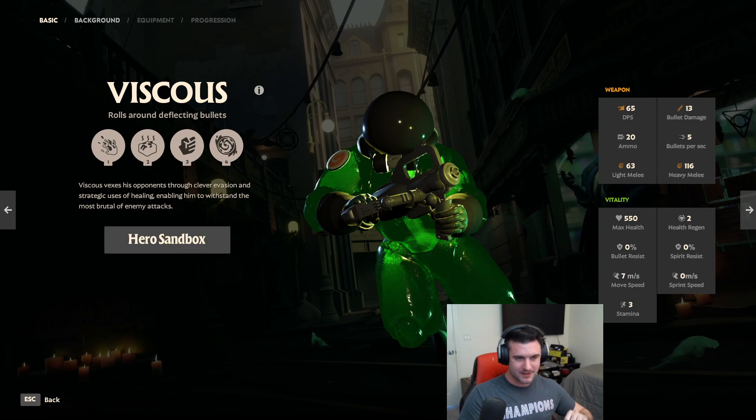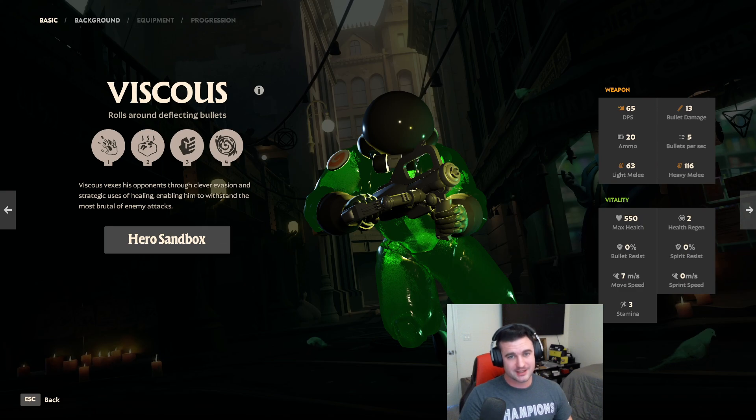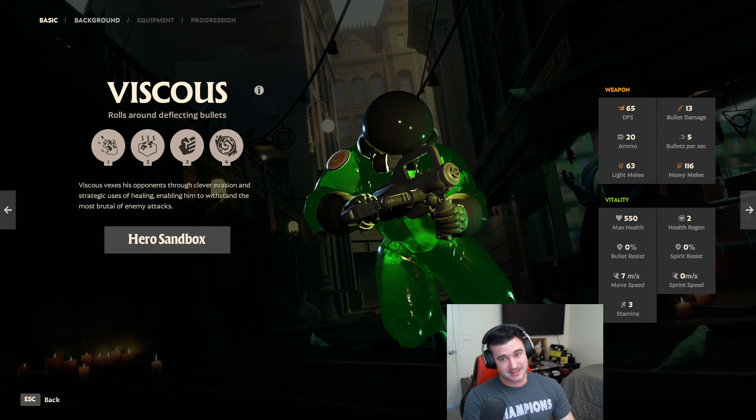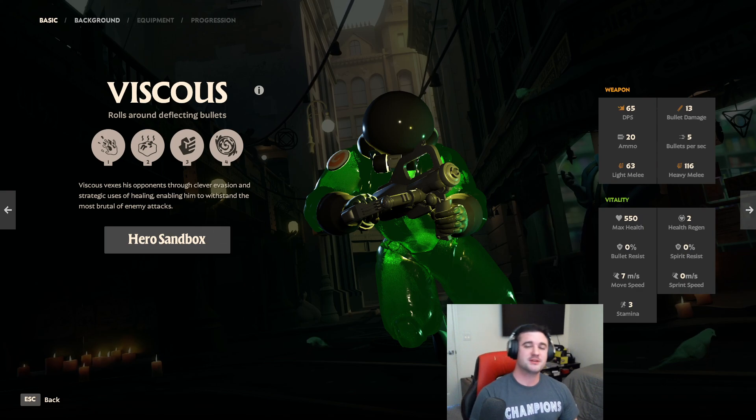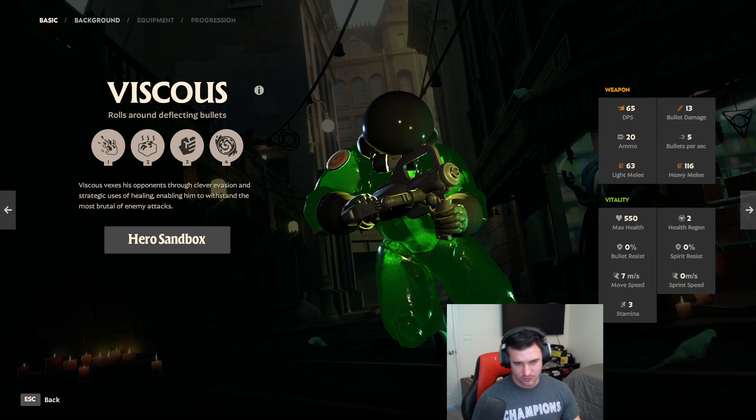Hey everyone, Skinner here. This video will be covering how damage is calculated on the attacker side and resistance on the defender side to get the final amount of damage dealt in Deadlock. We have a large community of people rigorously testing the game and submitting many bug reports as we update deadlocked.wiki. This video is as of the current alpha build on September 21st, 2024, and anything can be changed by Valve.